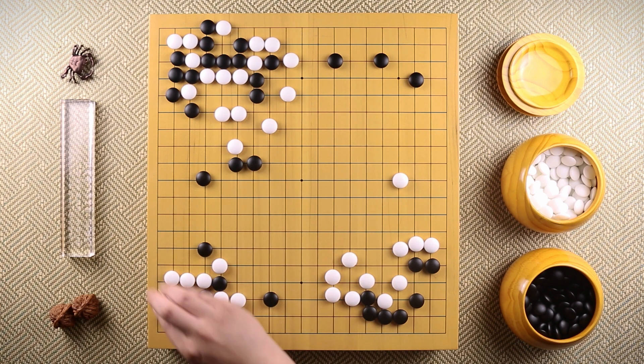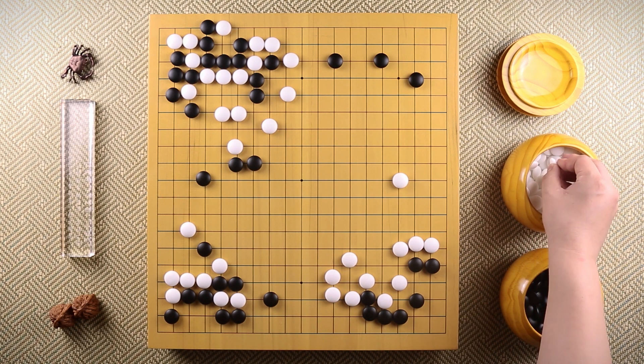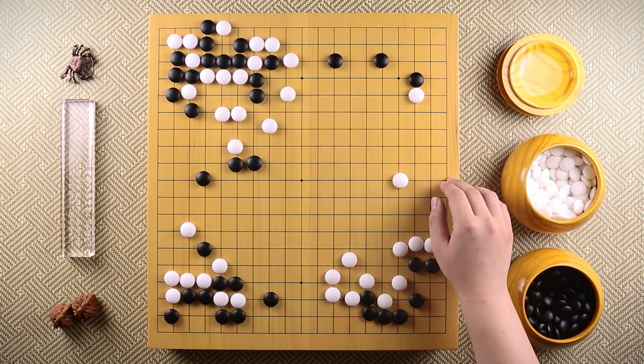So when black played here, white pincers this stone. Now black has no choice but to capture this stone and take away another corner. Now that black has too many points, white needs to do something, so white wants to expand as much as possible.